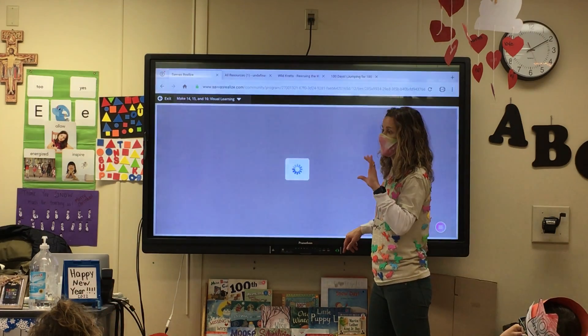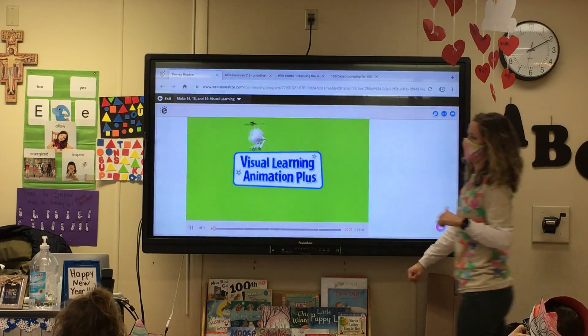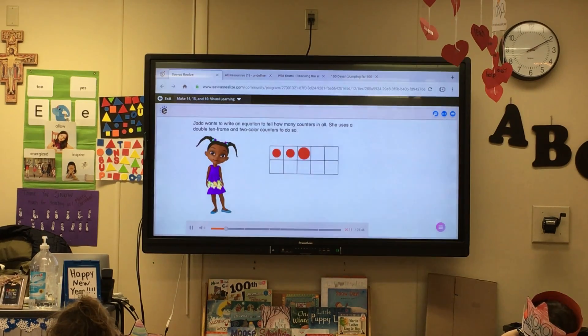So same thing as yesterday, but just now we're going to add 4, 5, or 6 to the 10 frame. Jada wants to write an equation to tell how many counters in all. She uses a double 10 frame and two-color counters to do so.